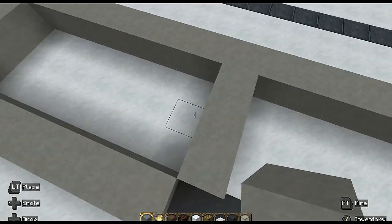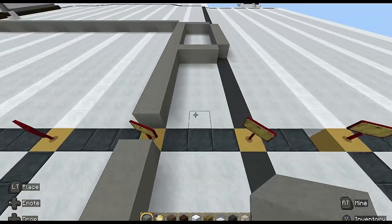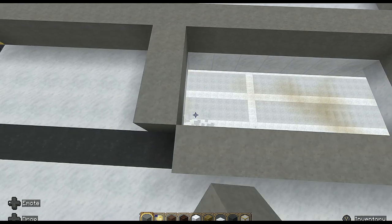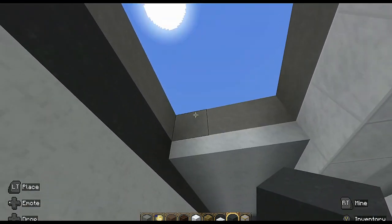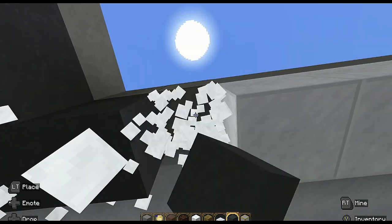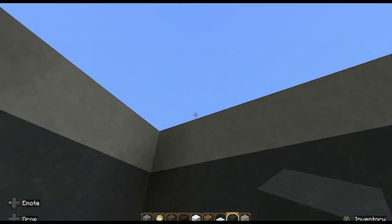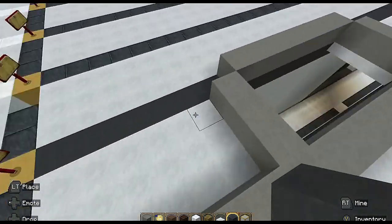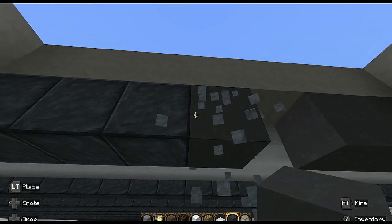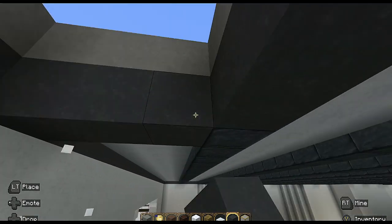Go inwards by three on each side so it looks like this. Remove the floor now - these are the two shafts going downwards. Get your dark gray concrete block and underneath the light gray just put a block to match with the frame. Remove and replace on both sides so it should look like that.